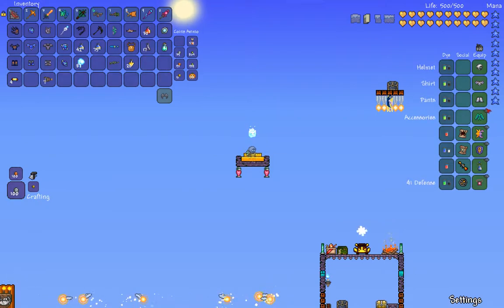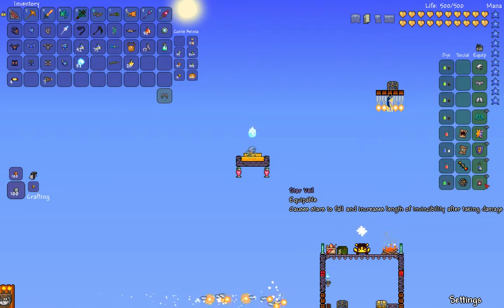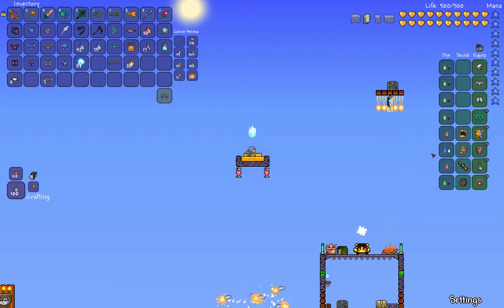It's more survivable. Now in the accessories, it's extremely similar to the ultimate melee build. The only thing that's different is the Armored Mana Flower, which automatically uses mana potions when needed, which is important.